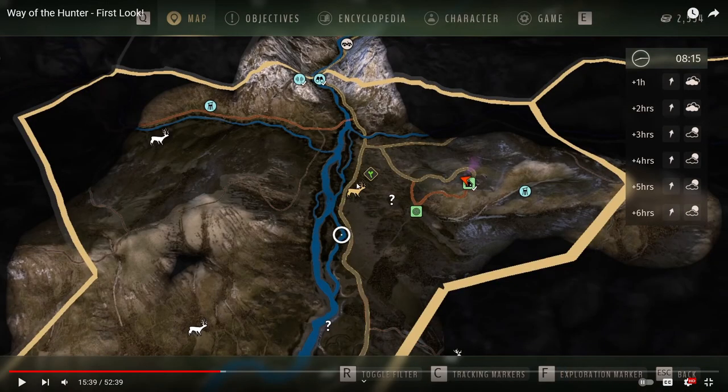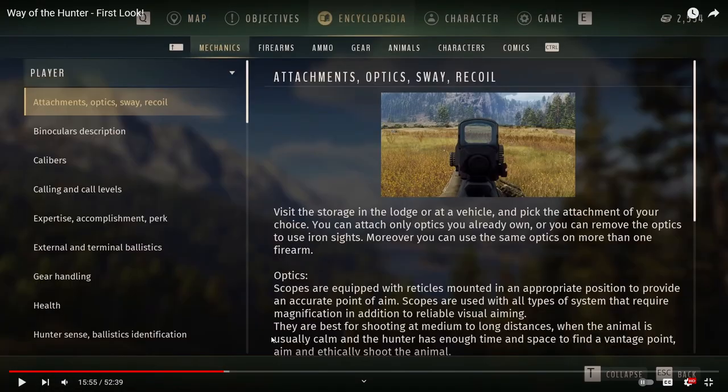If you look at a deer's icon, there might only be an eating area shown because you have to manually discover these different locations. It's not just pinpointed on your map — you have to go out and actually explore, study the animals, and figure out what they get up to at different times of day. That's going to make your experience better as you progress.